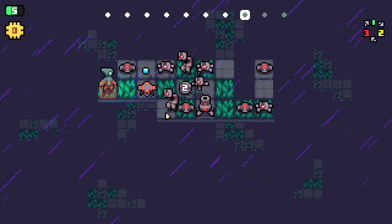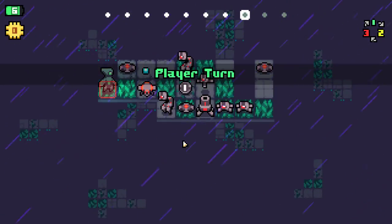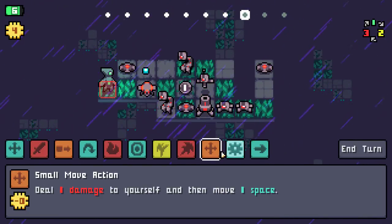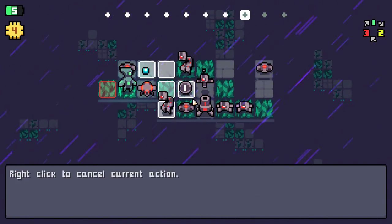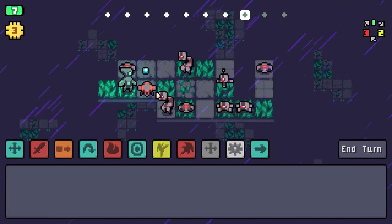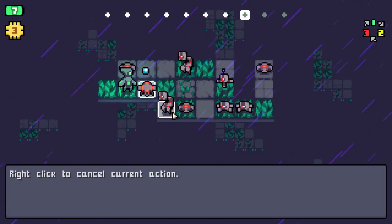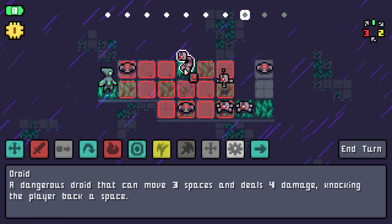I forgot about the swap guy. Let's move over using this because that's a free move, and then we'll detonate the bomb. The skill I used pushes enemies away, so I just saved it from the bomb. But we can move this guy up and then use the flame action, which will push us back outside of this guy's range. In theory, we should be safe this turn.